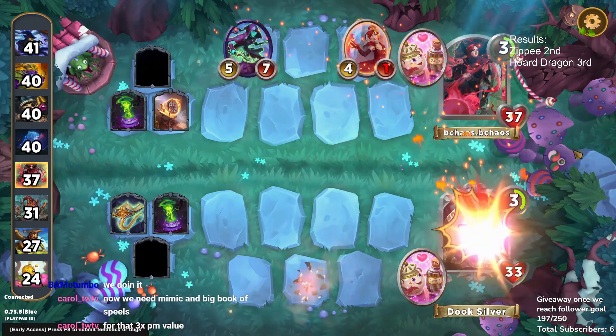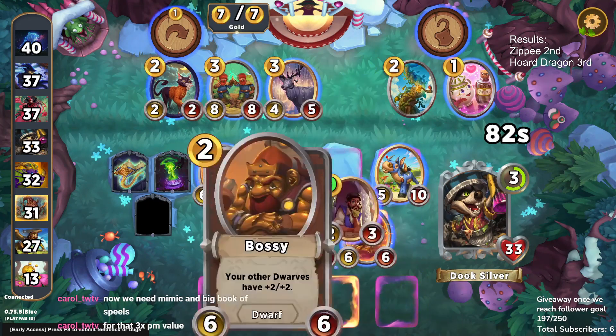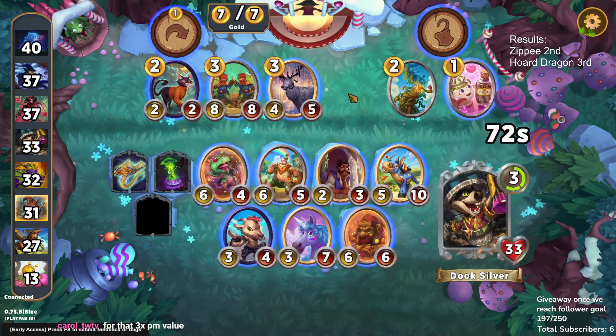Unfortunately we are going to take a bunch of damage here. The opponent just had a few too many stats, and the fact that they had an 11-power character to take out our donkey meant we didn't get any value there.